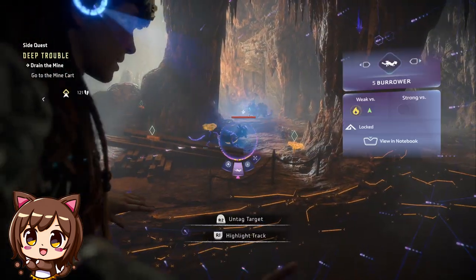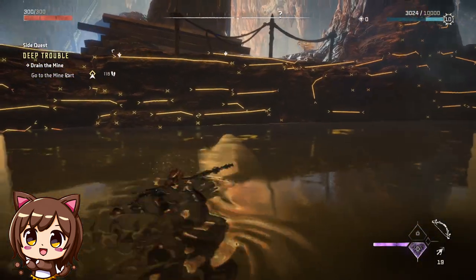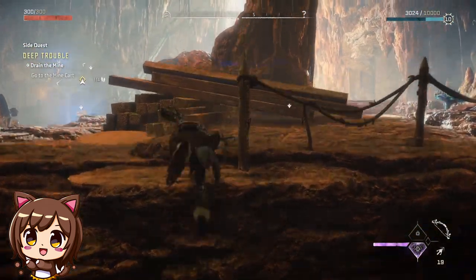As you reach the exit, you'll notice a few enemies on patrol. If you like, you can sneak past them or give them a good beat down. The choice is yours.